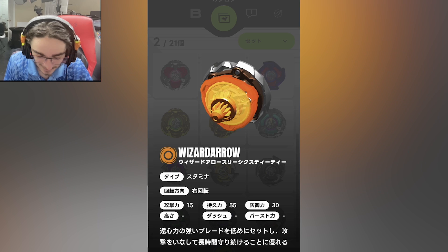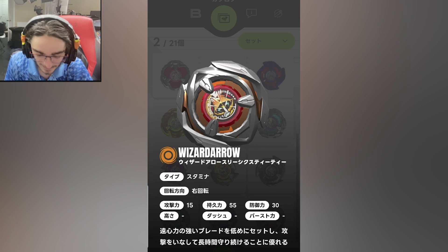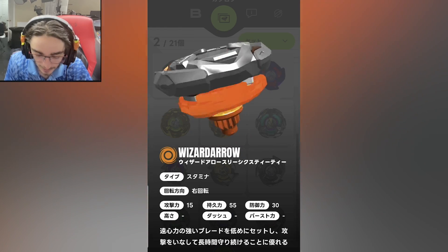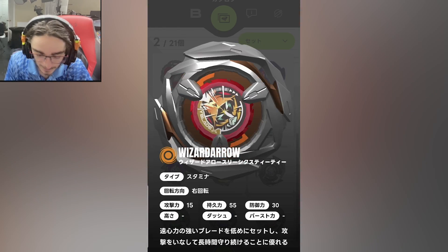How does the Wizard Arrow look? It's like a brownish-reddish on here. Wow — Taper.